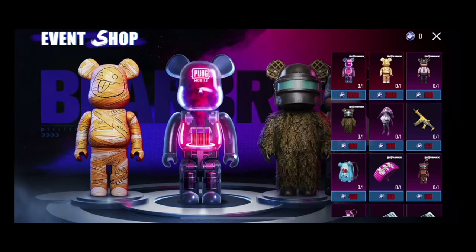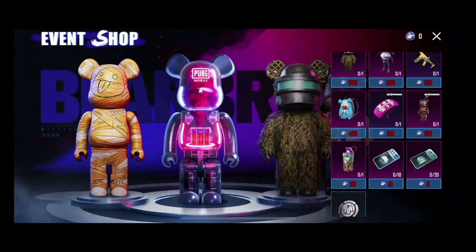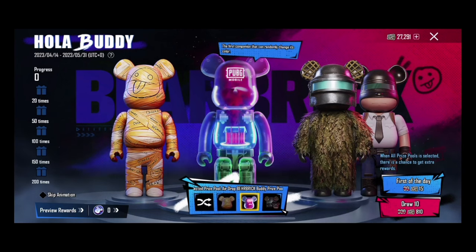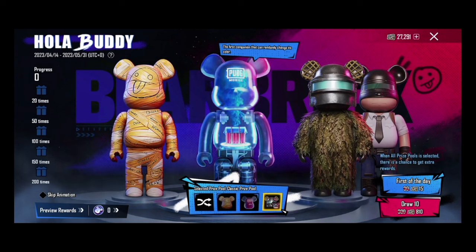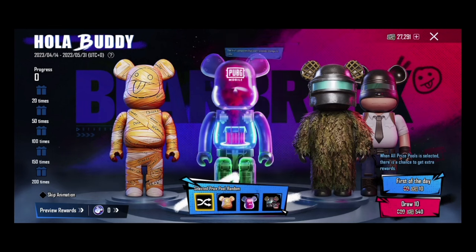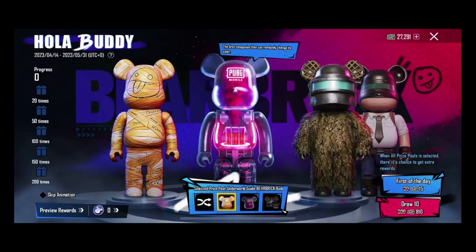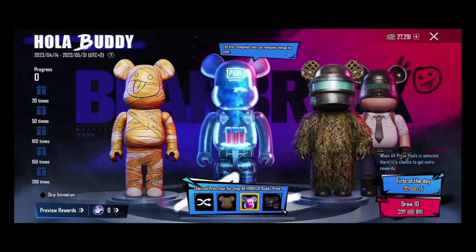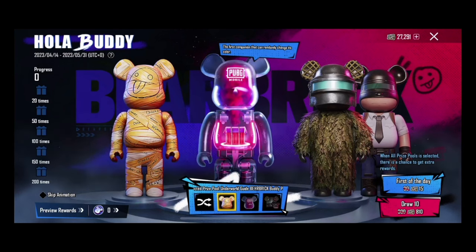The airdrop buddy — let's try this. There is a select pool random option and we have different pools available. I think this is something where if you want to get that particular pool, let's start with the small one and see. First of the day — the 15, the 15, have or random.